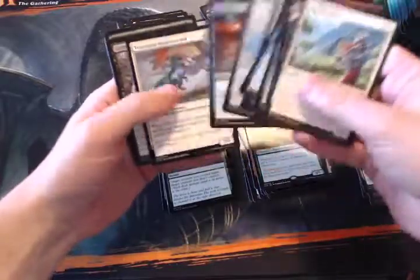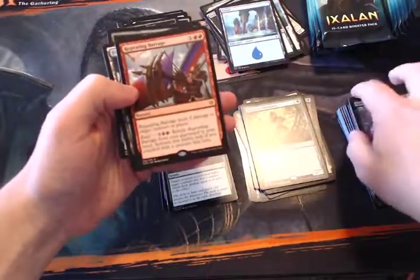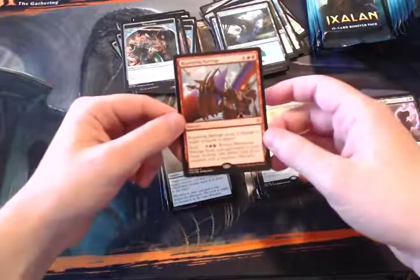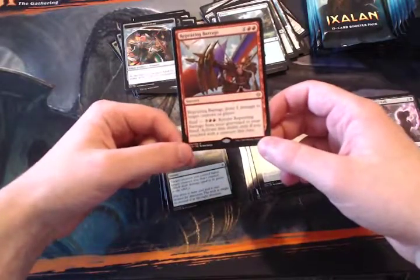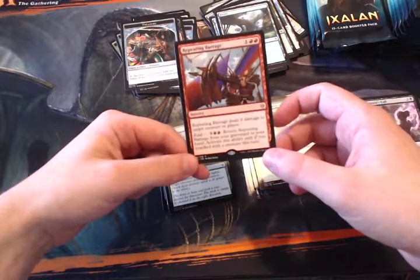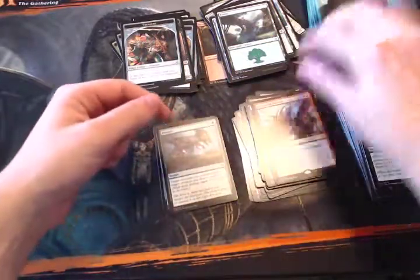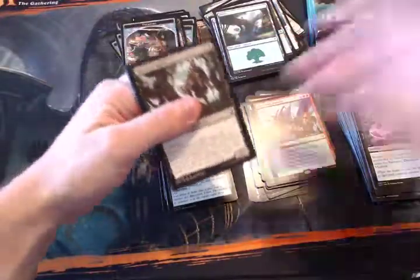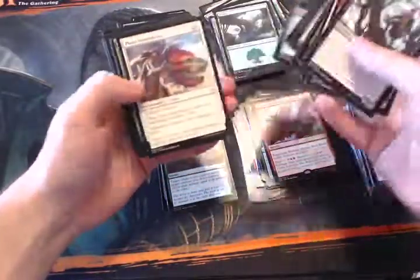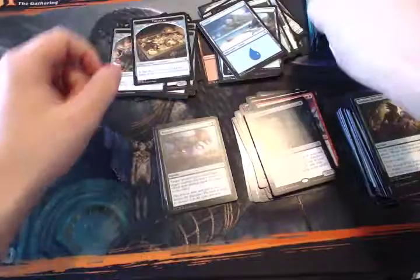Deep Root Champion — some of the new Merfolk cards. Merfolk obviously being a huge tribe in this set along with pirates, dinosaurs, and vampires. Repeating Barrage is an interesting card. For three mana as a sorcery it deals three damage to a target creature or player. It also has the Raid ability: for three and two red, return this card from your graveyard to your hand, but only if you attacked with a creature this turn. You can keep recurring it, which seems really good — it costs a lot but in a red deck late game where you don't have much else to spend mana on, maybe that's the way to go.